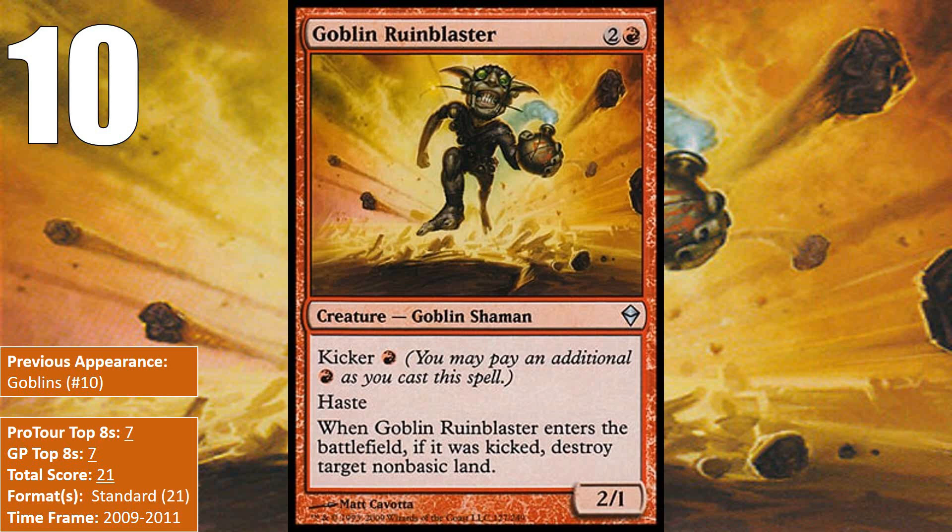At number 10, we have Goblin Ruin Blaster. Nothing special in terms of stats — a 2/1 with haste for 3 mana — the Ruin Blaster saw play because of the format he existed in. In the standard of his time, most decks were 3 or more colors and ran a ton of non-basic lands, including powerful man lands. The Ruin Blaster was a good card to have out of your sideboard, with some aggro decks even running a full 4 in the main board. Turns out that if you're blowing up your opponent's win condition like a Celestial Colonnade, a 2/1 body isn't too bad. He never saw play outside of Standard, but for 2 years this guy blew up a lot of lands.